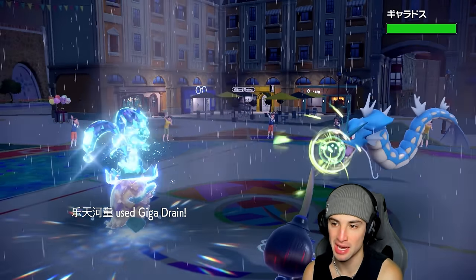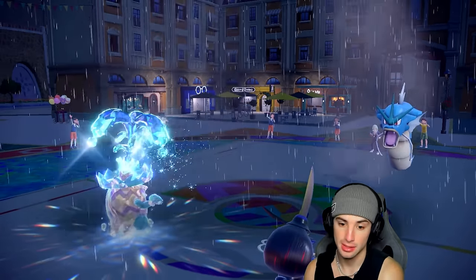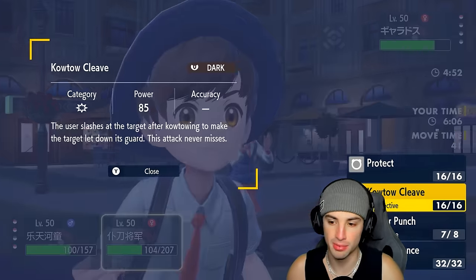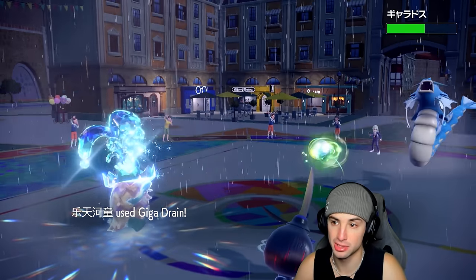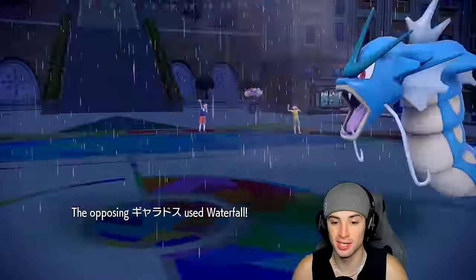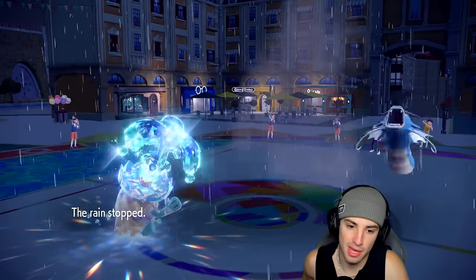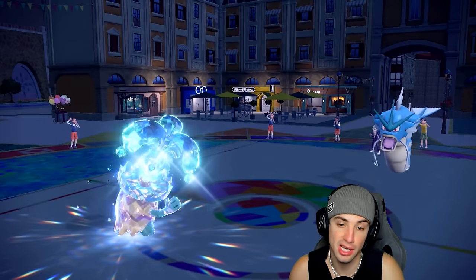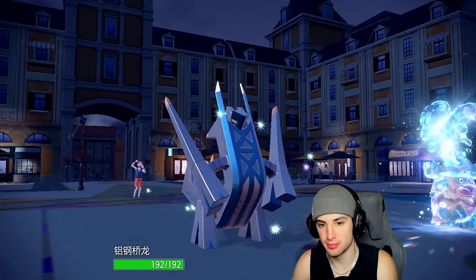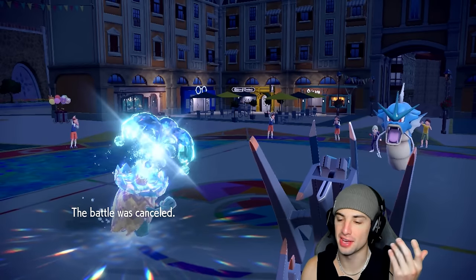Giga Drain launches — doesn't do much damage but I get back 19 HP, I'll take it. Waterfall launches; Archaludon is a bulky guy and soaks it. I go for another Giga Drain plus Kowtow Cleave since we know we're outspeeding. Gyarados is outspeeding me in Tailwind, which is odd. Rain is gone, which helps a little. They still have terra. I just go Draco Meteor and Giga Drain — thanks for playing. They cancel the match. GGs, we're sitting 1-0.